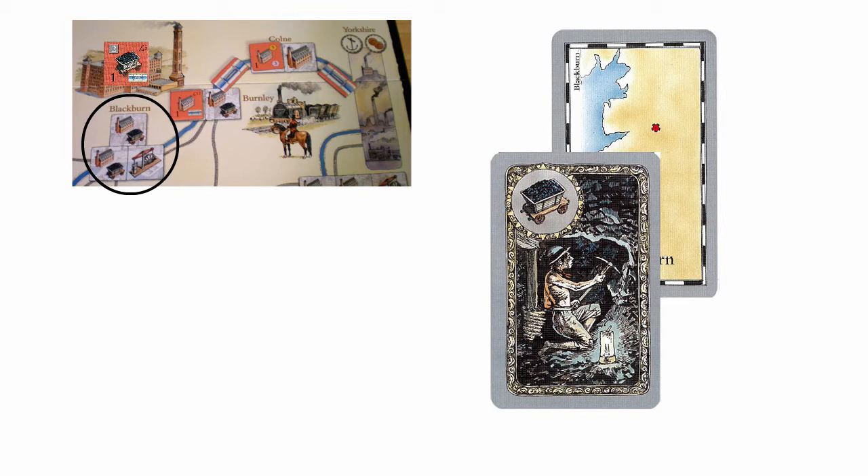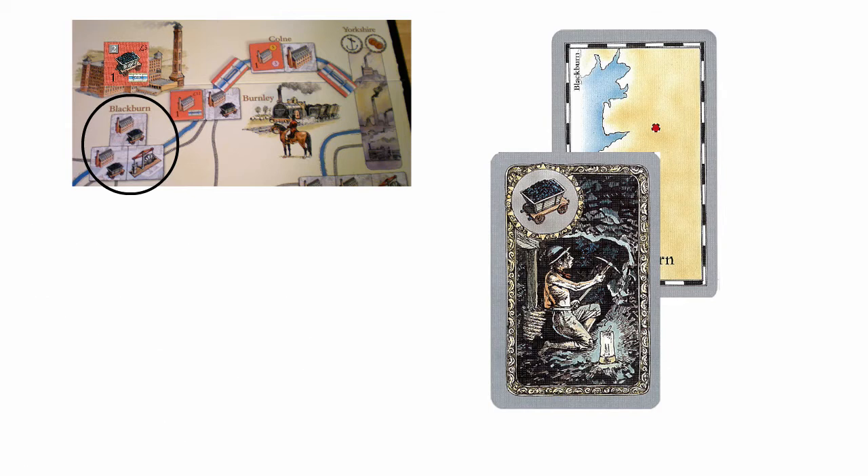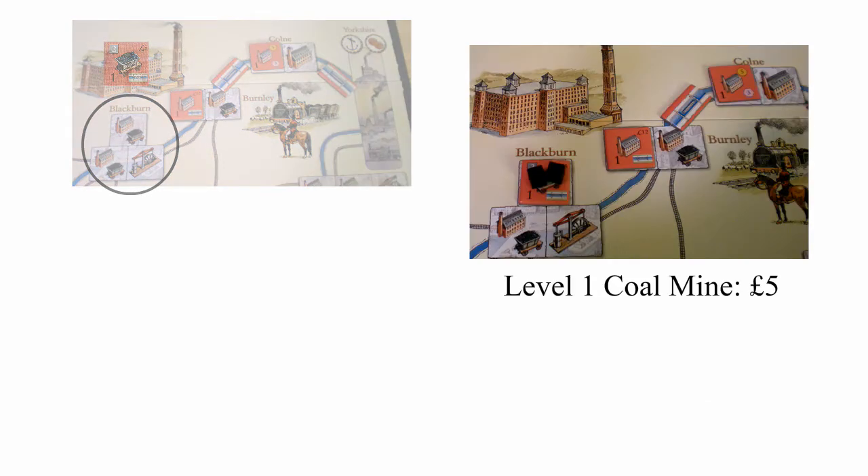In order to do that, the city he wants to build in has to either have one of his tiles in it, or be connected by his links to a city with one of his tiles in it. As a last resort he can use up both of his actions and play any two cards to build anywhere on the board. He plays a Blackburn card, pays the money for the mine, places the tile in the city, and populates it with coal.